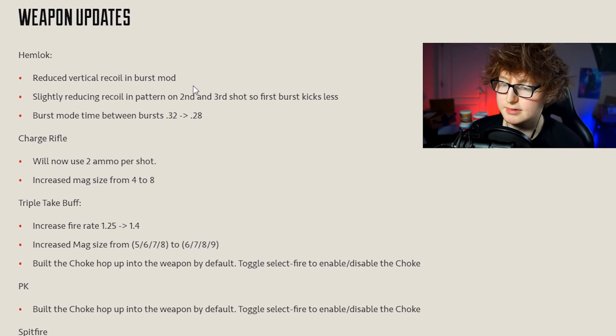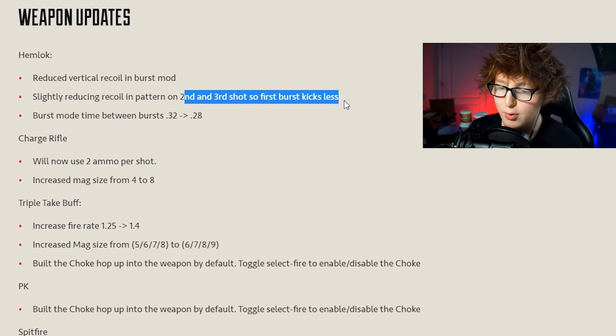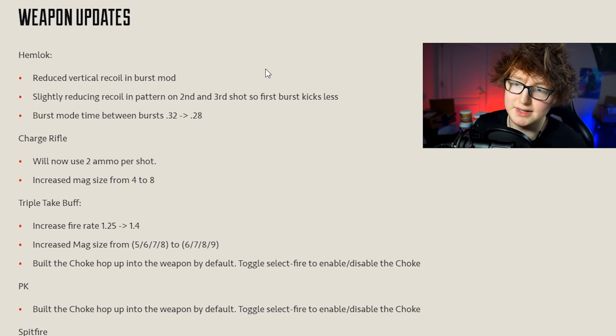Hemlock meta incoming - the Hemlock is going to be insane this season. They reduced vertical recoil in burst mode, and the time between bursts changed from 0.32 to 0.28, buffing the fire rate. Depending on how much they reduced the recoil, it could be like the Havoc at mid-range when it had no recoil and you could just beam people. Not only less recoil but also higher damage per second - Hemlock burst mode is going to be insane.